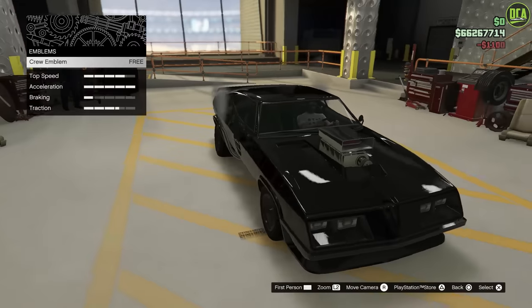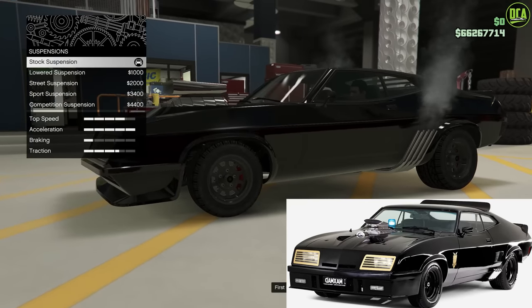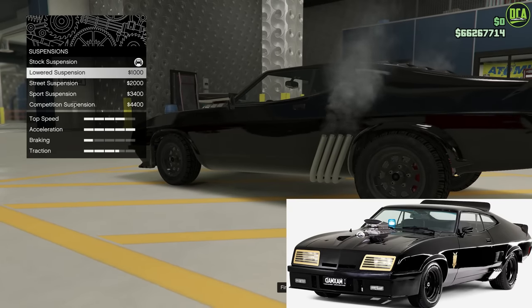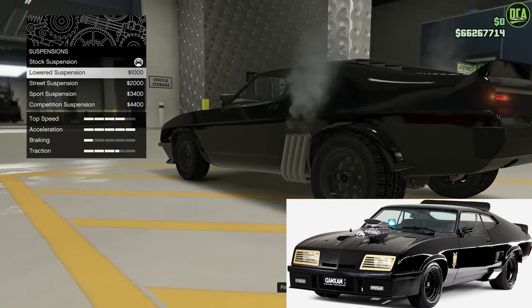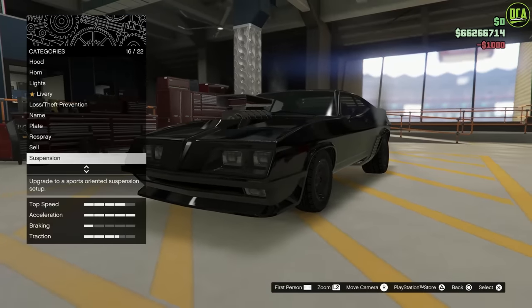Suspension: for the right ride height, the real car did sit pretty high. I think stock is going to be the closest, maybe just one click lower — but not any lower than that. I think even one click lower is still too low, but we'll keep it on just slightly lowered suspension.